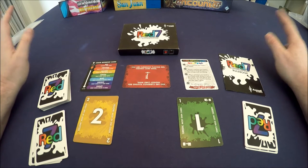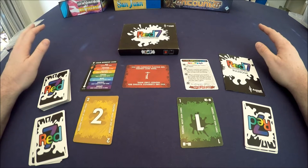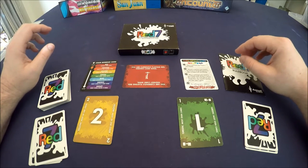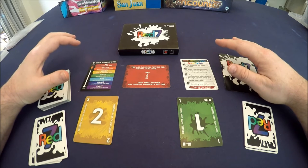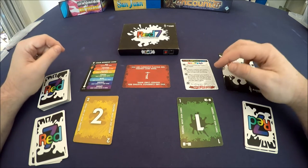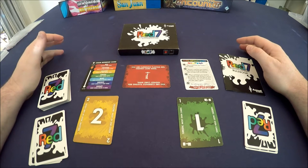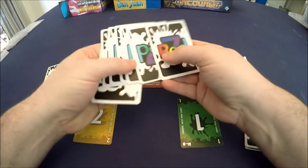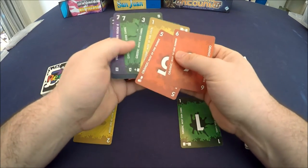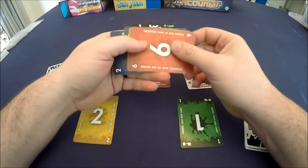So just rest assured that if I like the game I'll speak highly of it, and if I don't I'll let you decide for yourself. So in Red 7, the goal of the game — there are three different subsets of games in this box. The basic game is pretty much: on your turn you just need to be winning the game at the end of your turn. You're going to deal everybody seven cards, and they can look at their cards.